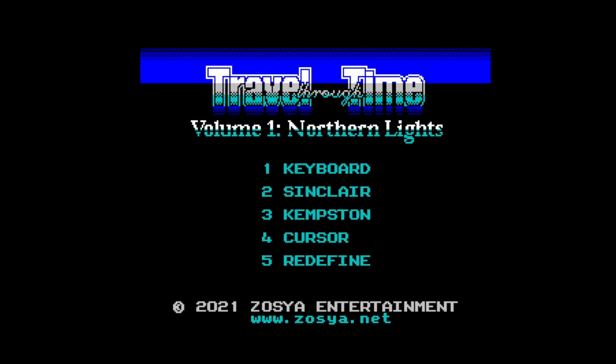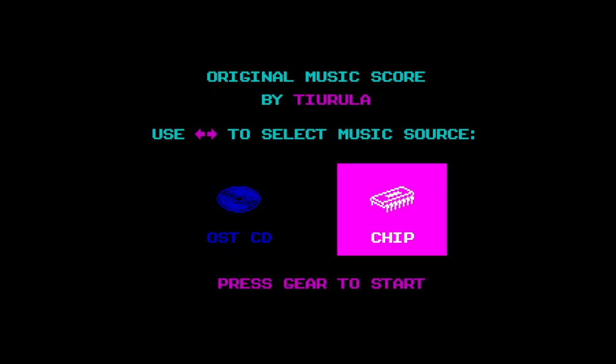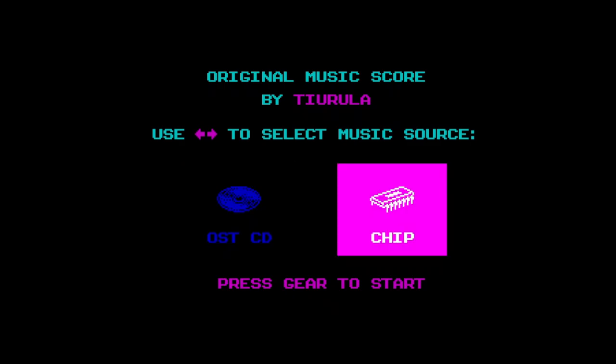Zosia Entertainment. Travel Through Time, the Northern Lights. We've got some lovely AY music in the background — I'll shut up for a minute so you can listen. So let's go for our Sinclair Joystick. Press gear to start. Now you can choose between — I'm not sure what this means — OS2 CD, unless it just means put a CD in a CD player. But I'm going to go for chip music.